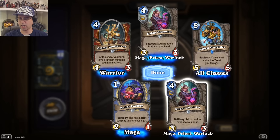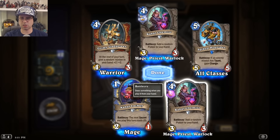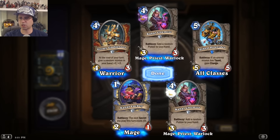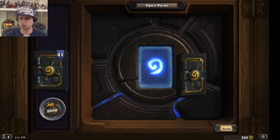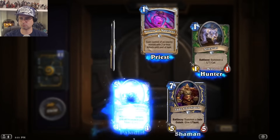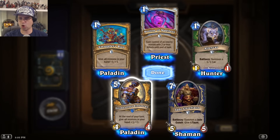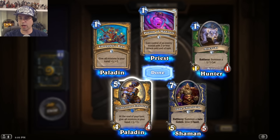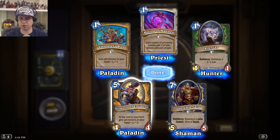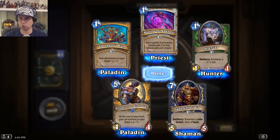Cabal Chemist: add a random potion to your hand. You'd have to look at what the potions are to really know how valuable that is — interesting, but might not be all that valuable. It's common, so I've already got two of them and I'll get more to disenchant. Grime Street Enforcer: at the end of your turn, give all minions in your hand +1/+1. It'll happen at least once since you end your turn right after playing it, and if it stays on the board you can get another buff out of it, which would be really great.